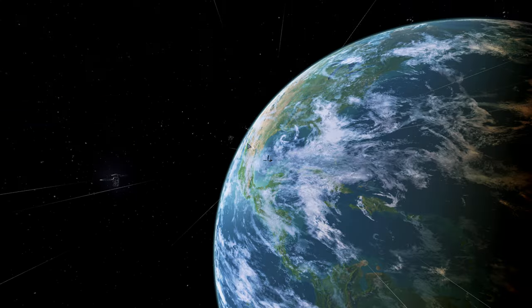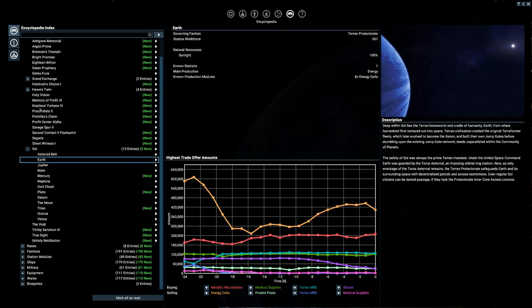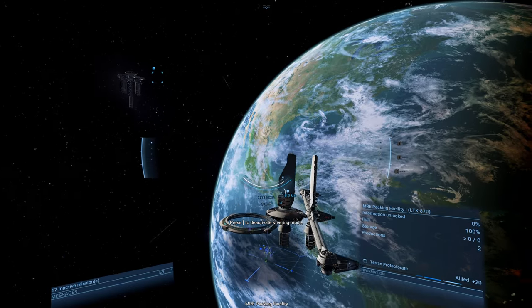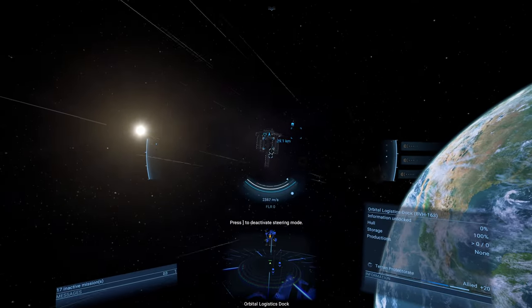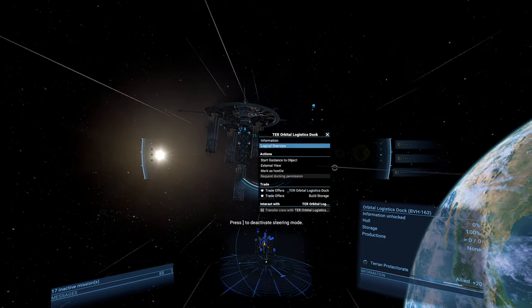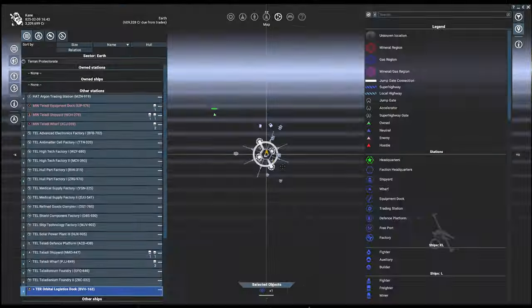How many billion people live on this Earth? Let's check — Soul, Earth. Station workforce... what about the planet itself? Does it actually talk about the planets? So races, factions, ships, military equipment, wares, and blueprints — they don't really say much about what's on the planet. Maybe that's something you open up later. MRE packing facility, orbital logistics dock — that's a trade center. What else have we got over here?